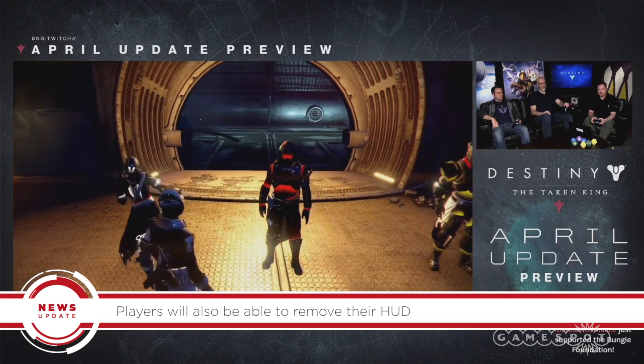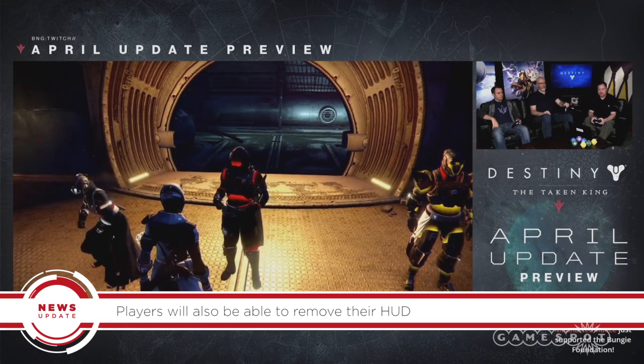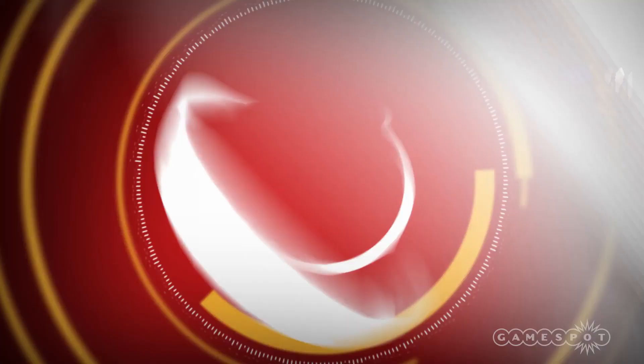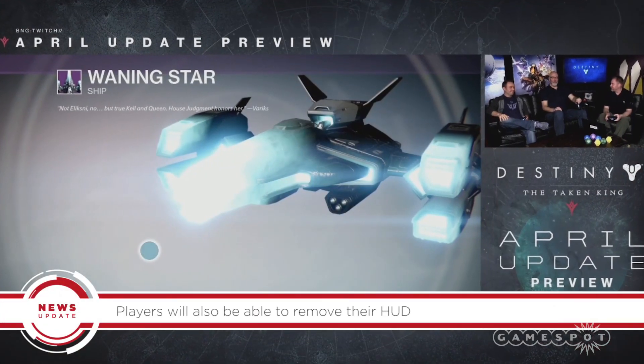Spotted in the new emotes were an SNL dance, a Seinfeld dance, a Karate Kid dance, and Shia LaBeouf's Just Do It action. There's also a new ship available called the Waiting Star.